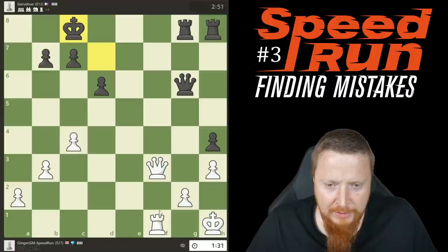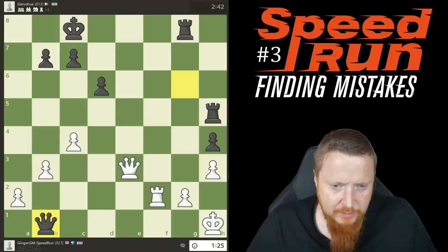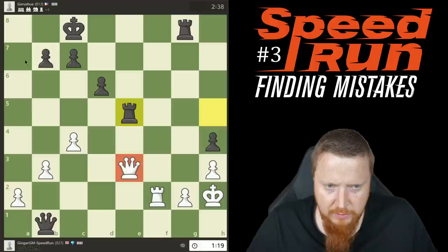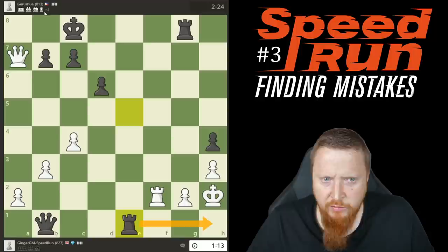I should have treated this opponent with a lot more respect. He's doing me in. Okay — I'm going to be a whole rook down. Let's see if I can make it complicated. If he doesn't make any errors he's going to win. Clearly he's playing much higher than his rating. I'm just going to defend f2 and make it as tricky as I can — the only idea I can think of is bringing my queen over, but it doesn't create any big threats.